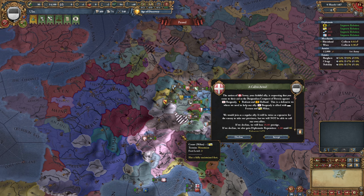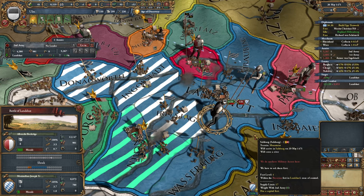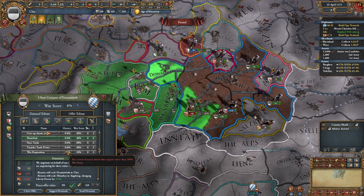And here we are — an extra 25% improved relations. Now to take care of Bavaria. These battles are starting to get intense, but it looks like we're rolling well enough to win. Finally, that was a pretty tough war actually. In the end I can secure myself two provinces including a fort, a bunch of money, and a humiliate. Now it'll be up to my vassals to grab claims on anything else we'd like to take.